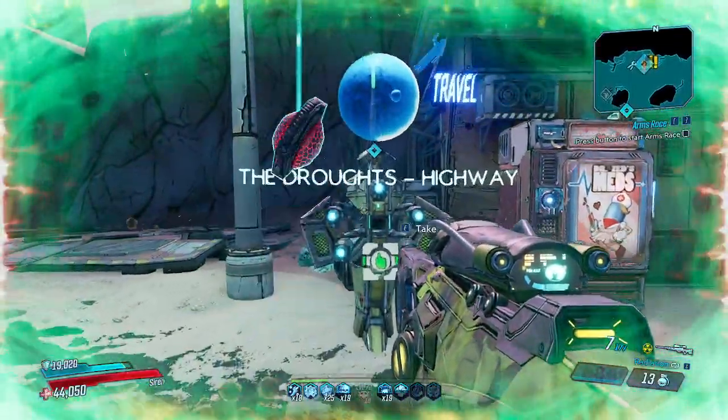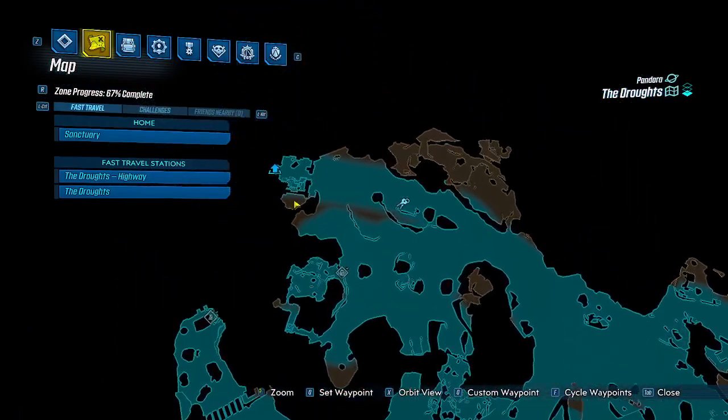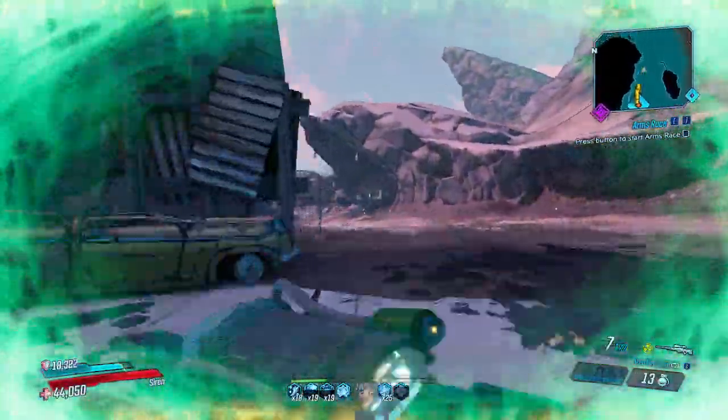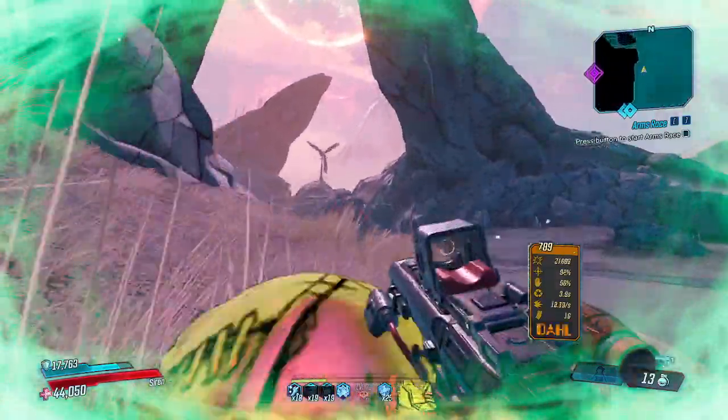Every time Moises drops Black Market Rain Machine, it's on the Droughts. You want to go over here to this part of the map, and to get there the fastest way is going to be from the highway fast travel.